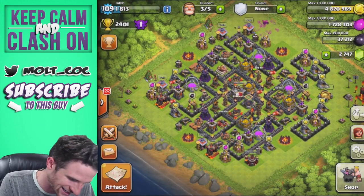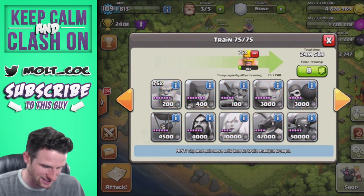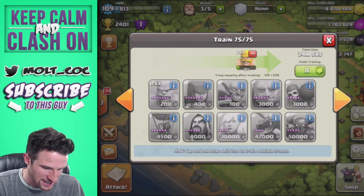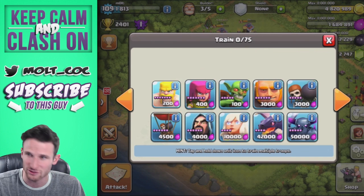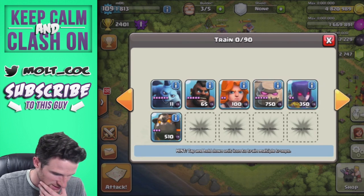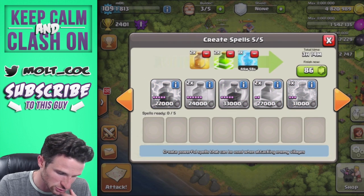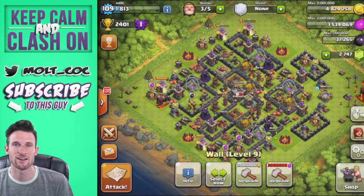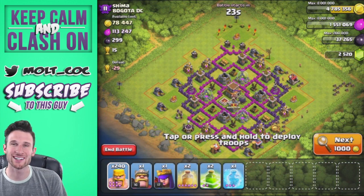I'm going to train up another one of those — I'm surprised they actually did that well. Maybe if we drop them not in two groups but in one main group it'll work a lot better than what we just did. Let's go ahead and get one free spell, two jumps, and two heal spells again. I'll be back once we find another base worthy of attacking.